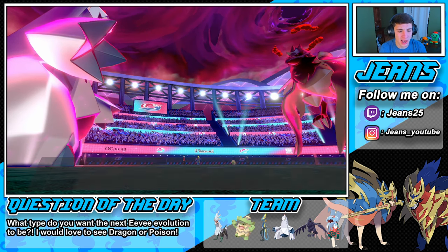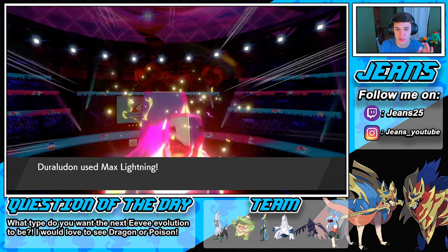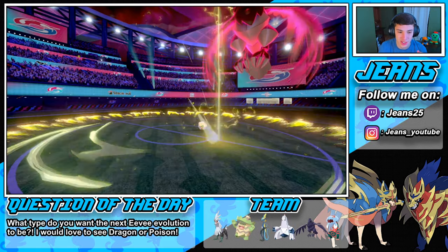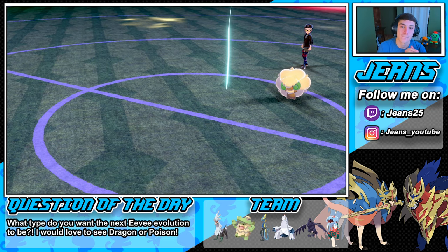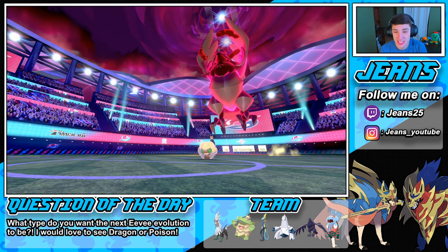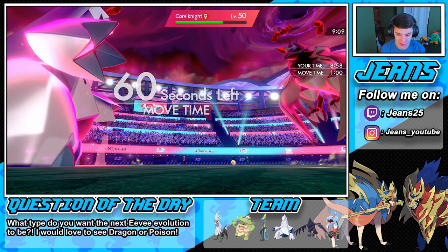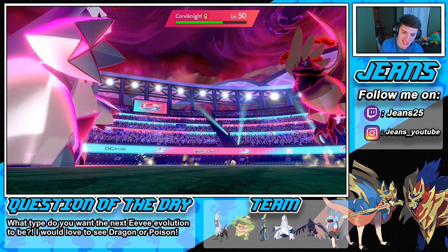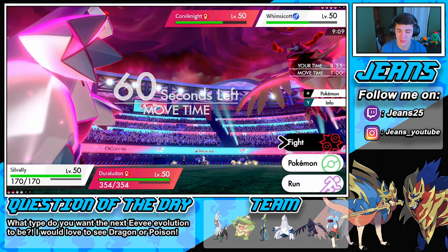Let's bring out Silvally and start dropping some Heat Waves. Do we drop a Heat Wave? I got to see what his next move is. Hopefully we can take out this Corviknight — I don't think we are. So yeah, we're going to go into the Heat Wave — double hit on the Corviknight and Whimsicott. We're down a Pokemon but we have this Electric Terrain going. That Corviknight is an absolute tank right here.